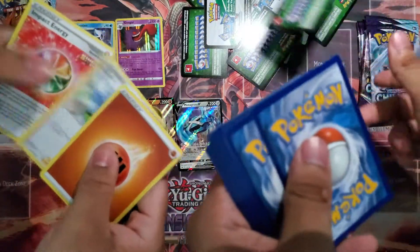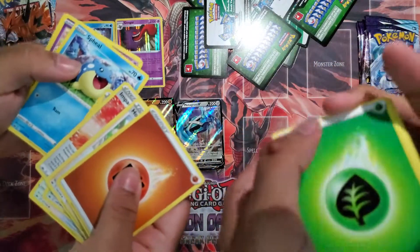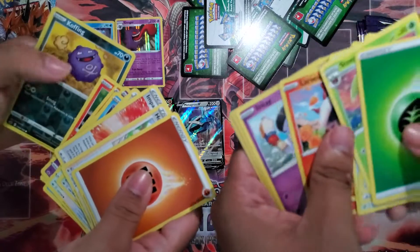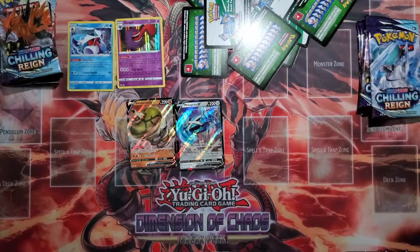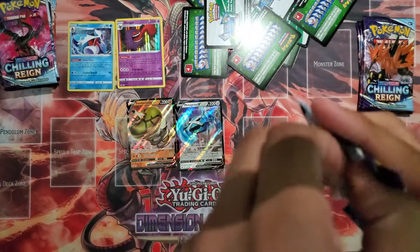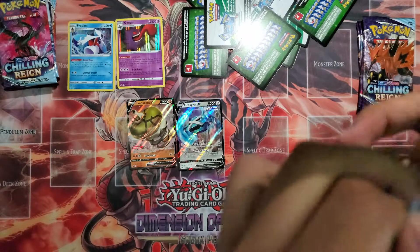Let's get this over with. Honey, Impact Energy, Path to the Peak, Sklovitz, Swirlix, Glaring EMS, Castform, Koffing, and Sprites. Dang dude — we're really not getting anything. At least with the Vivid Voltage box we'd get like eight good cards from a booster box. The pull rate here is pretty bad.